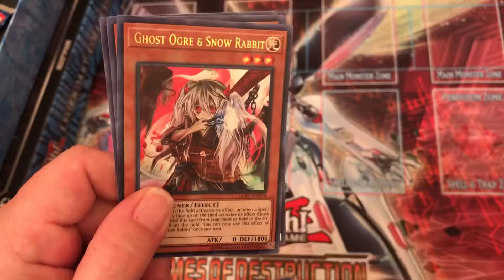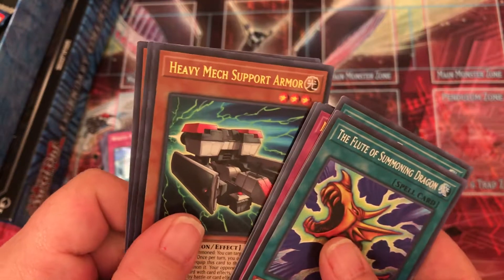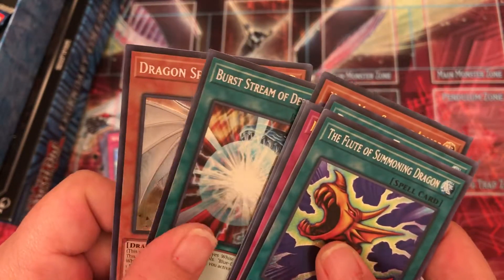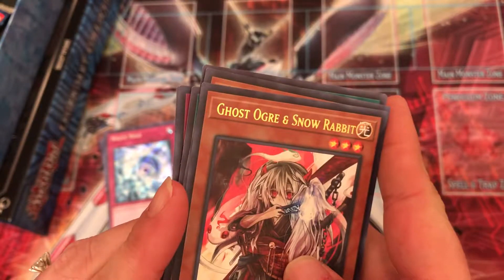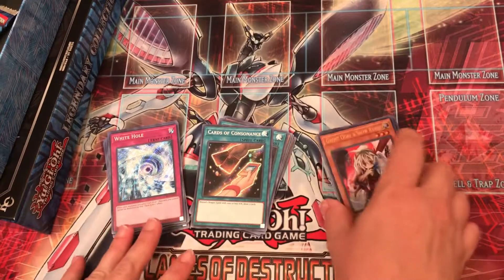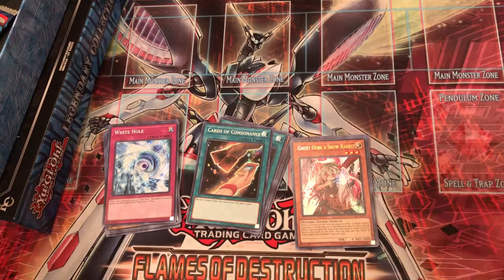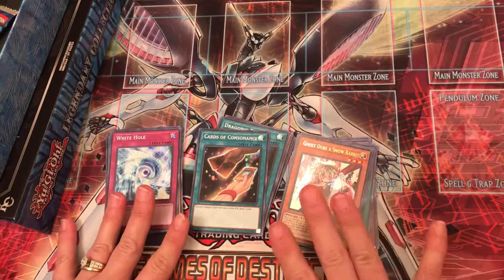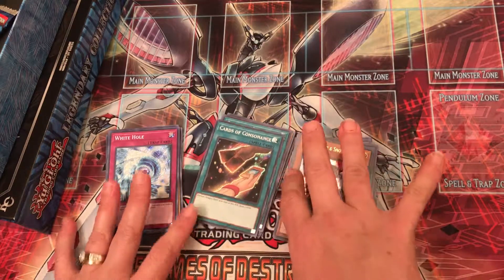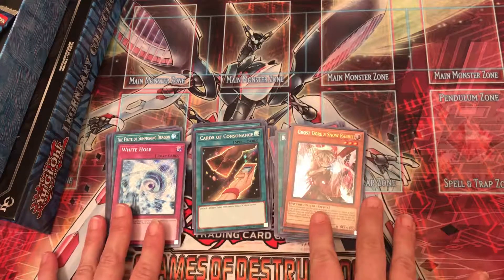We got a hand trap and she is so cute! I'm very happy. Heavy Mech Support Armor, Burst Stream of Destruction, and Dragon Spirit of White. Words cannot describe how happy I am with this Ghost Ogre. I was hoping for one — we all hope for Ash Blossom obviously, but I will definitely take Ghost Ogre and Snow Rabbit. It's a good card to have — any hand trap right now is good in the current format.